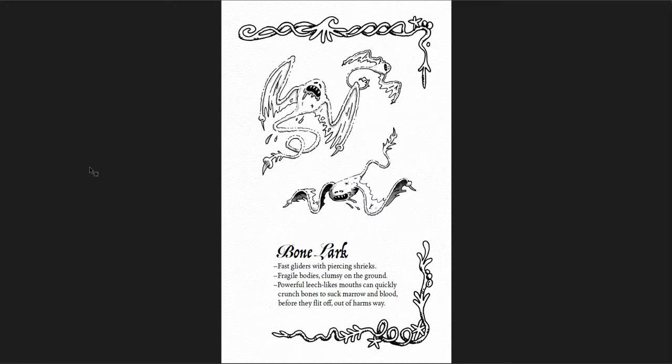Then you get the creatures in this book. The Bone Lark — fast gliders with piercing shrieks, fragile bodies, clumsy on the ground, powerful leech-like mouths. Can quickly crunch bones to suck marrow before they flit off out of harm's way. So it's a little bit like a Stirge, but it's an interesting Stirge — rather than just the regular Stirges with a proboscis coming down to bite you, there's these things with bony wings and a spine tail that are going to attach themselves to you and try to leech you. So good. A really cool creature with piercing shrieks.